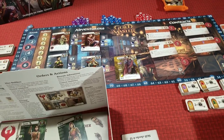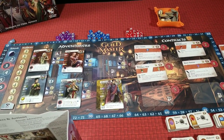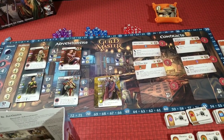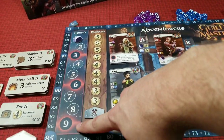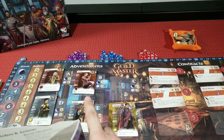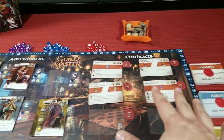In Guild Master, you are playing as the master of a new adventurer's guild. The goal of the game is to compete with your rival guilds in order to gain the most fame over nine rounds. You're going to do that by gaining new adventurers, by building upgrades into your guild, and by completing contracts.